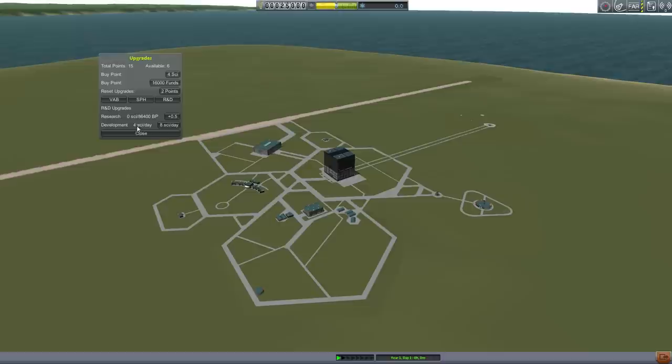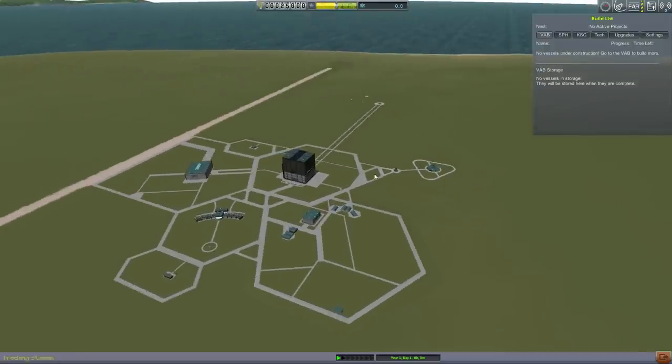By clicking on this, it'll increase the rate at which things get unlocked. It says four science per day — meaning every day you will unlock four science points worth of stuff, at least once you've unlocked the node. Then it takes a few days for the science to actually come into your service. I'm going to put a few points on Research. What that means is that as your production team builds a rocket, every 86,400 build points worth of rocket they build, you will get science back. So this is actually a way of getting science without flying around and doing science. I'll put another couple there, and that's enough for now.